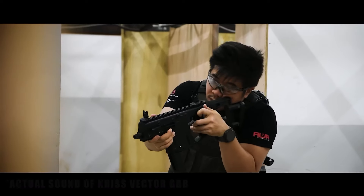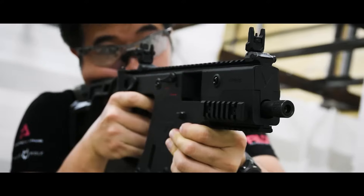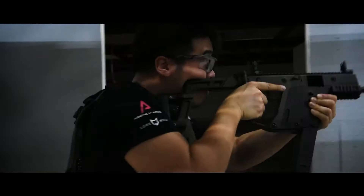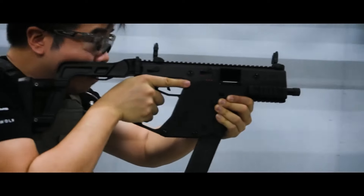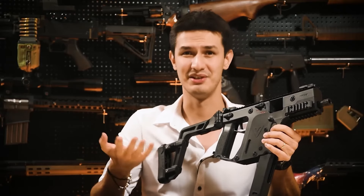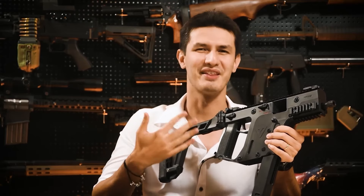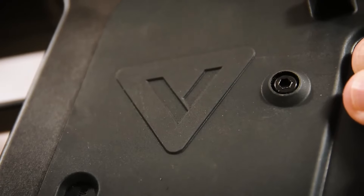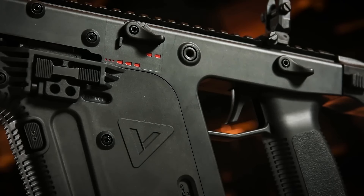Number 7. The Krytac Kriss Vector GBB. The Krytac Kriss Vector GBB is the first gas blowback Vector to hit the market in 10 years. This cutting-edge airsoft gas blowback gun boasts an all-new gas blowback system that sets a new standard for performance and realism. Fully licensed and faithfully replicating its real steel counterpart to a T, this airsoft gun was made by Krytac, a subsidiary of Kriss USA. The Krytac Kriss Vector was definitely worth the long wait.